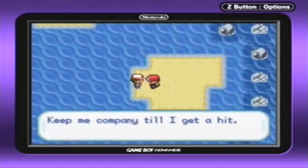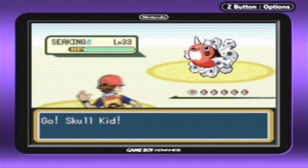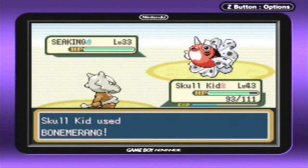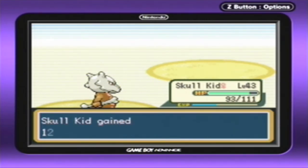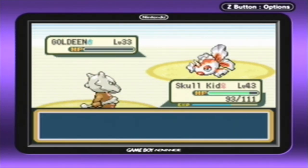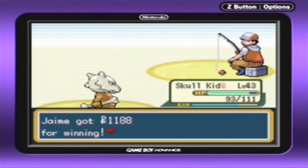This fisherman is battling me and fishing at the same time — that's pretty weird. Let's use Boomerang and miss. This thing hits me with a Fury Attack all five times, which is really annoying. But the Boomerang hits and barely takes out the Sea King. His next Pokémon is a Goldeen — why would you send out your best Pokémon first? The Goldeen goes down to a Boomerang. Skull Kid is doing pretty well considering we're fighting a bunch of water-types.